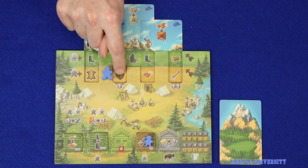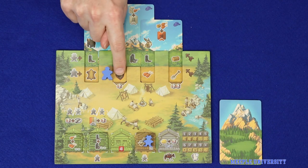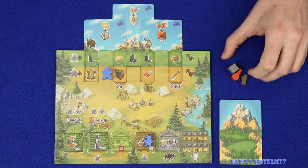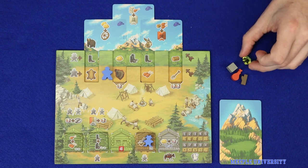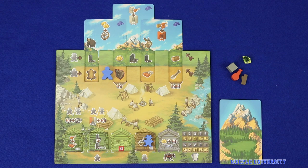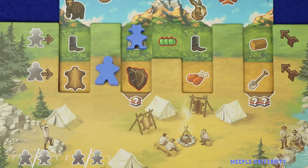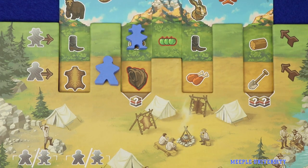There are two actions on the tan path which have a resource cost to take: one costs a single resource and the other costs two. Resources are paid from the three basic types: stone, food, and wood. Neither gold nor any module-specific resources can be used for this cost, and this cost is in addition to any cost that the action itself may carry. While most actions in the game are optional, any that have a red outline — like these apples or this bear — are mandatory, meaning you must take the action when your meeple enters or crosses that space.